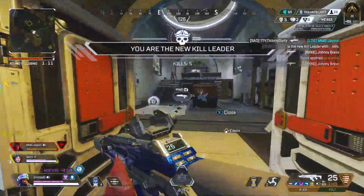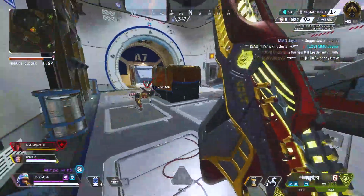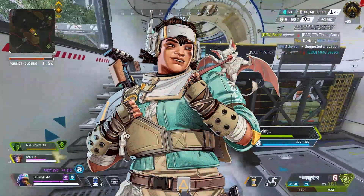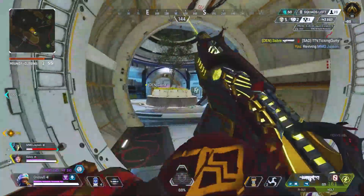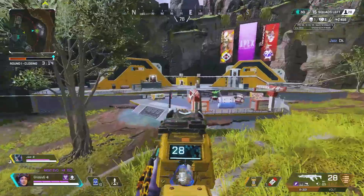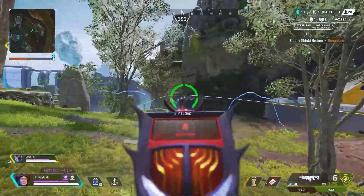Being able to take height or reposition is crucial on this map due to constant elevation changes. Legends like Horizon, Valkyrie, Pathfinder, Vantage, and Ash all do a great job with mobility and taking height. So if you're struggling to win fights because of poor low ground positioning, try some of these legends out.